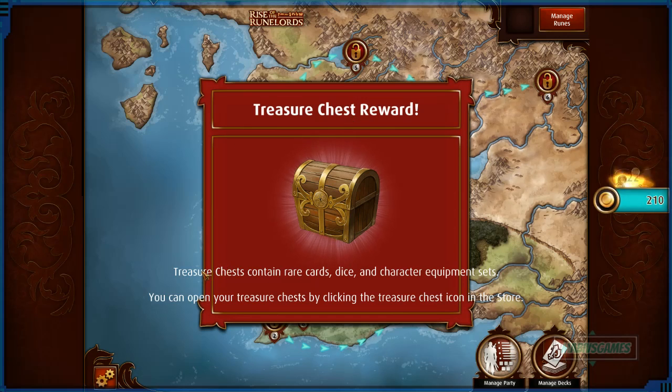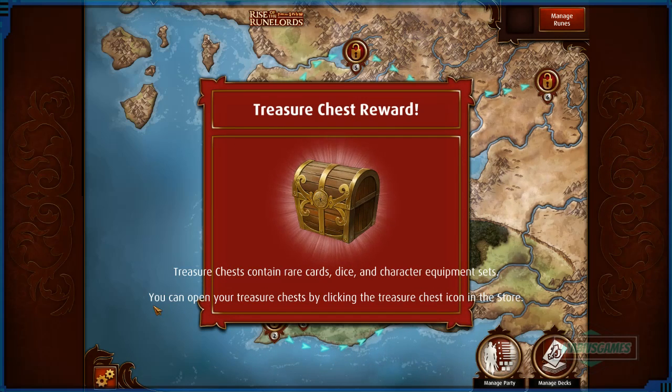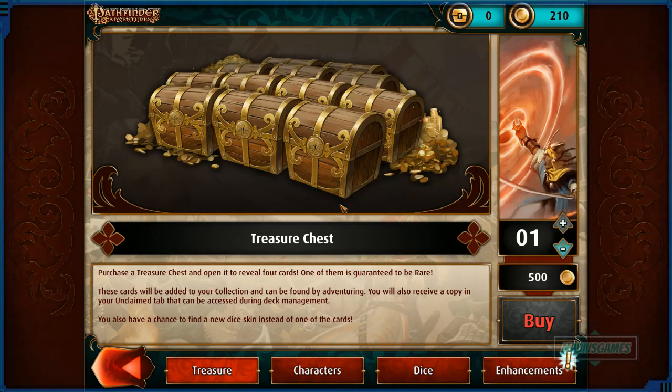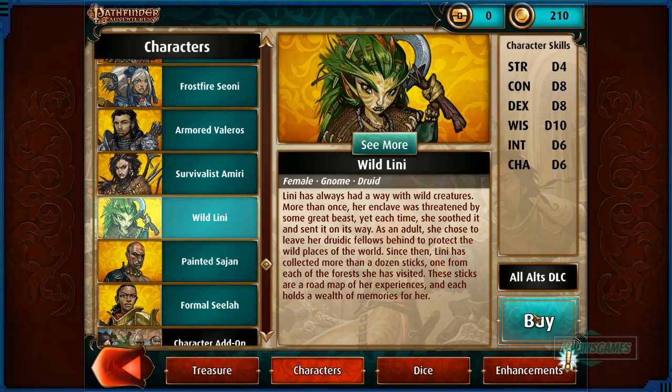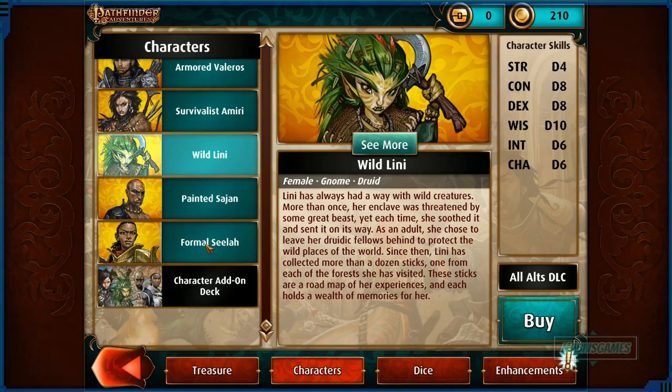Thieves tool sold — we get 11 coins for banishing a bunch of cards. That feels like crap money. And a treasure chest reward! Treasure chests contain rare cards, dice, character equipment sets — you can open one by clicking the treasure icon in the store. But wait, you have to buy it? They're like: hey you finished it, now come over here and buy it — 500 each.